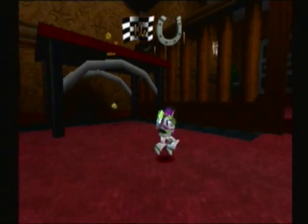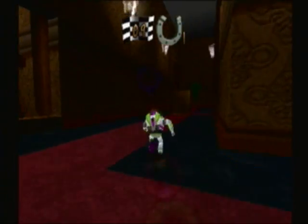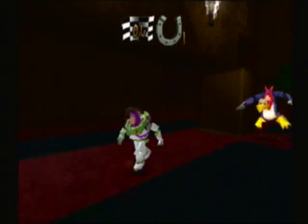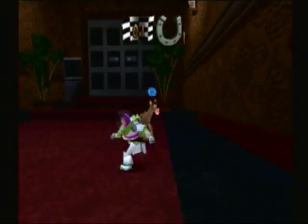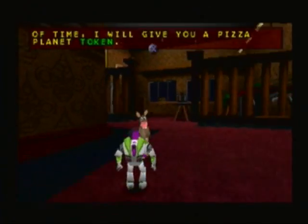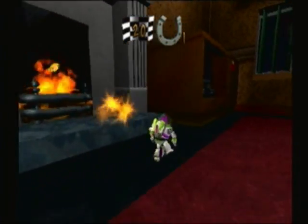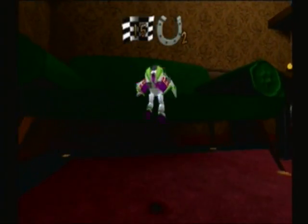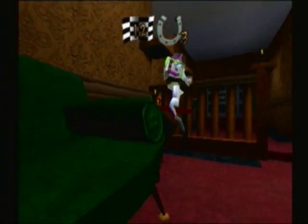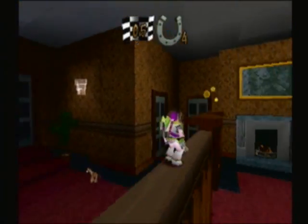What we're doing is we have to find five horseshoes and return them to Bullseye. This will probably take me a couple tries because I don't remember where all the horseshoes are. There's one right here, oh there's one right there — they're just scattered around. Yeah, there's one up here too.